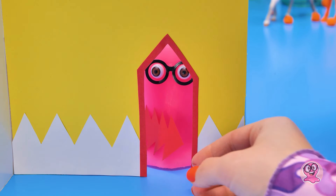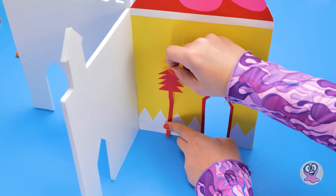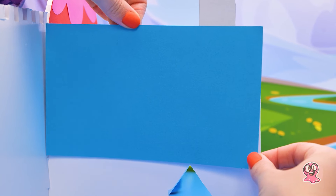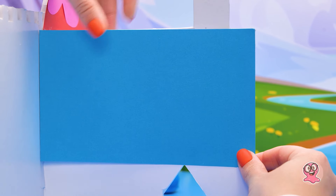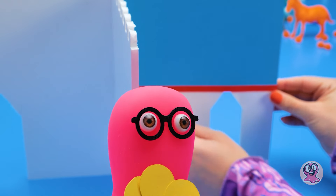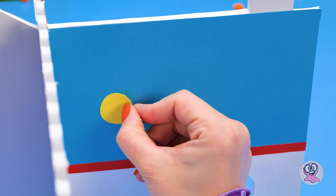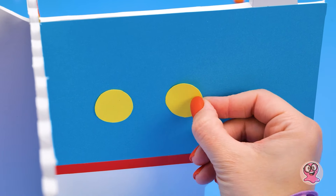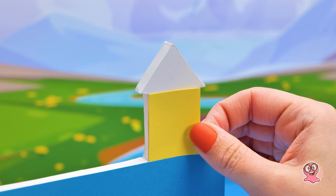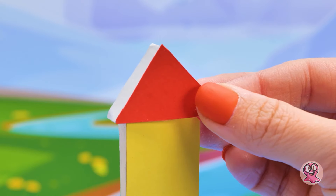Olha o que eu achei! Uma árvore! Muito bem, Sammy. Vai ficar ótima aqui. E se você procurar algo para decorar esta parede? Estou ficando sem ideias. Chegando! O que você acha desses círculos amarelos? Tenho que admitir que você é muito bom em combinar cores. Este vai aqui. Bem lindo. E um toque de vermelho. Ótimo!